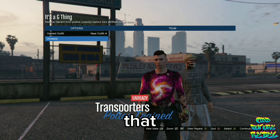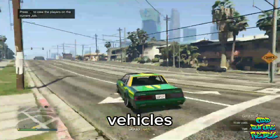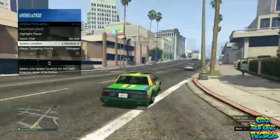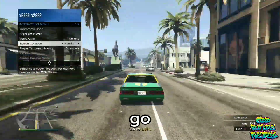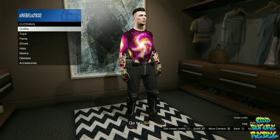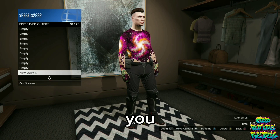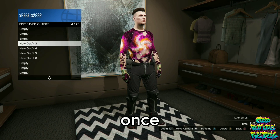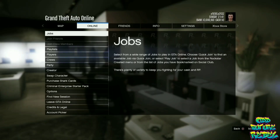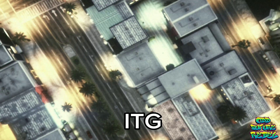Once you ready up, you'll be put into the mission. Get inside any vehicle and make your way over to your apartment building. Go over to the closet area and save this as an outfit on slot number 18. Delete the first two saved outfits once again. Quit the job via your phone. Once you load into a random lobby, start up the mission called It's a G-Think again.